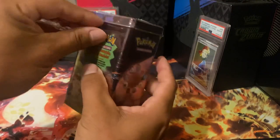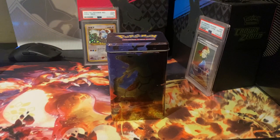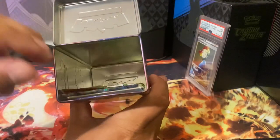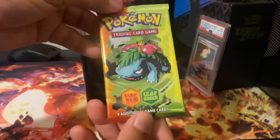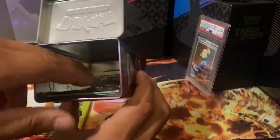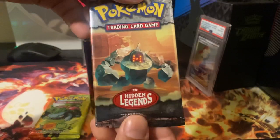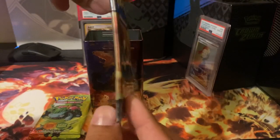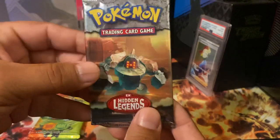Alright, it's open. Out of the tin we get one Fire Red Leaf Green booster pack from the EX era — looks pretty good. And one Hidden Legends pack from the EX era, a little warped, but it's been in a tin for 19 years so that's kind of to be expected.